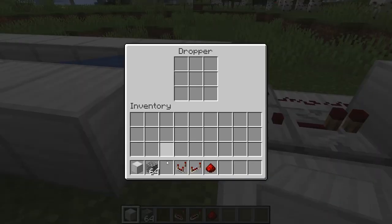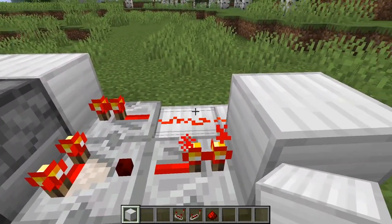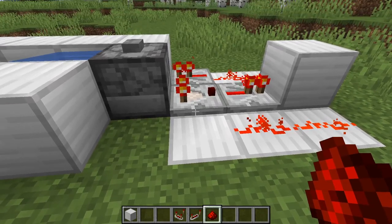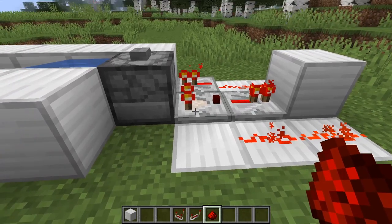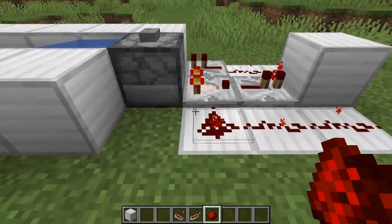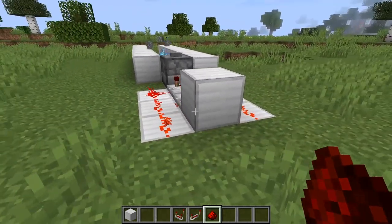We power a block here, and now if we put a stack of items in, it fires once — but it doesn't repeat. We need this side of the circuit to be powered off. We round the corner here, which is powered, and go into a comparator. When a signal goes into its side, it compares to the main side signal — since they're equal it turns off, then turns back on, and it oscillates like a clock. There we go!